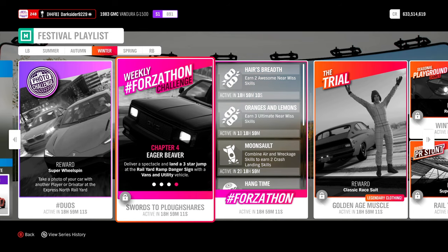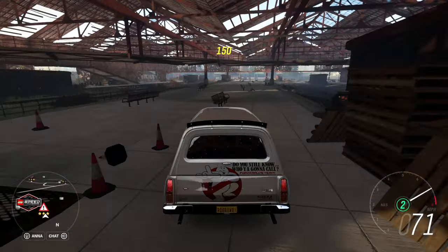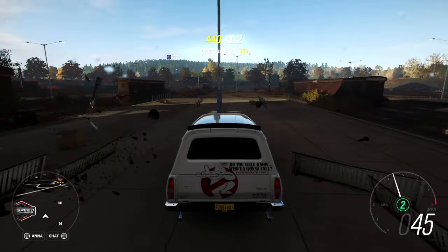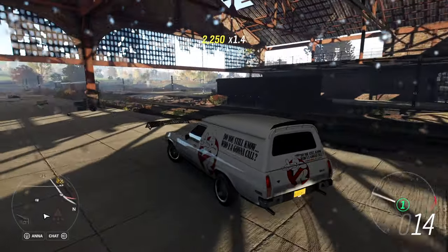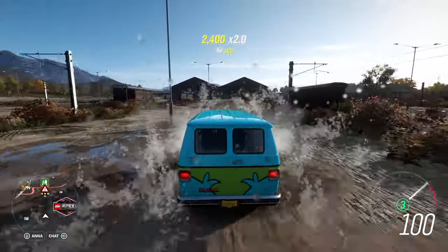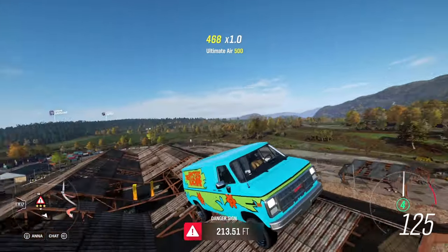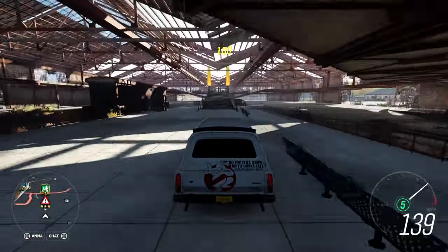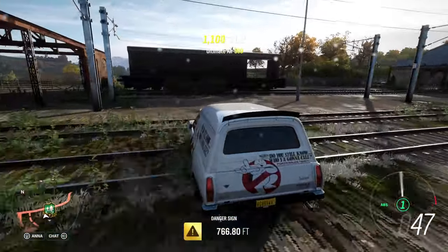Once completed, chapter 4 is on its way, Eager Beaver. Earn 3 stars at the rail yard ramp danger sign — that is, jump over 700 feet with your utility vehicle. As mentioned at the start, a fully upgraded V12 will get this done. I recommend clearing up a bit of the area of destructible items, and avoiding the middle as the light poles will keep respawning, thus slowing you down. Starting from the railway will be more than enough to get it done. The GMC can do it, but it is a bit heavy, so don't expect much. Better try directly with the Holden — for 30k more it's not that big of a deal, and it will most probably land you the 3 stars from the first try.